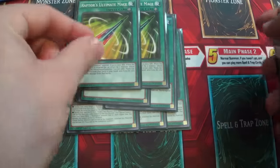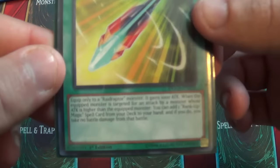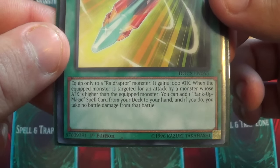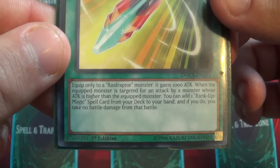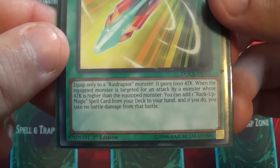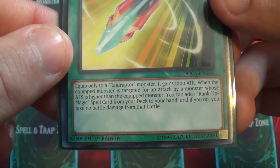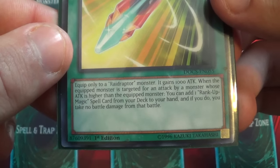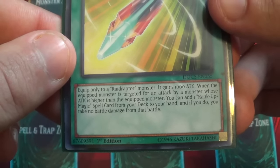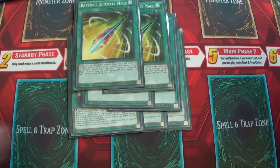Two Raid Raptor's Ultimate Mace — basically this is another new card. Equipped only to a Raid Raptor monster, it grants 1000 attack. When the equipped monster is targeted for attacks by a monster whose attack is higher than the equipped monster, you can add one Rank-Up-Magic spell card from your deck to your hand, and if you do, you take no damage from that battle. So it's very good, and it helps protect the Raid Raptor.